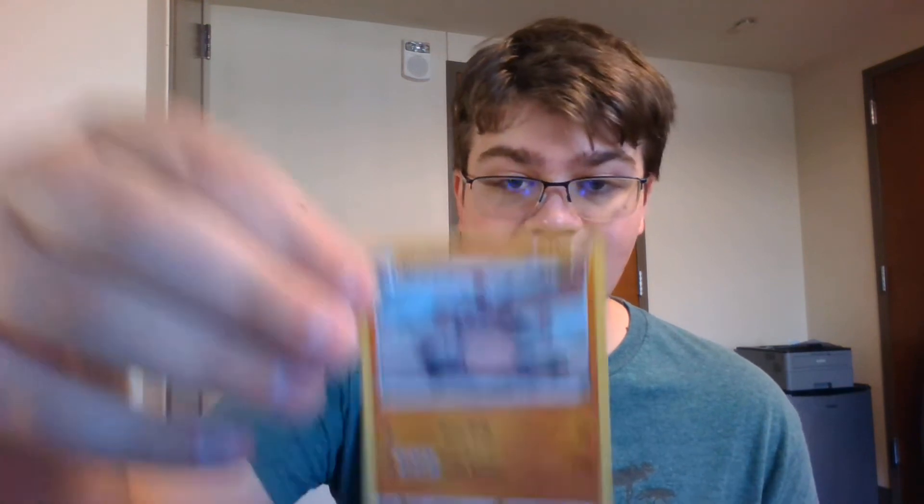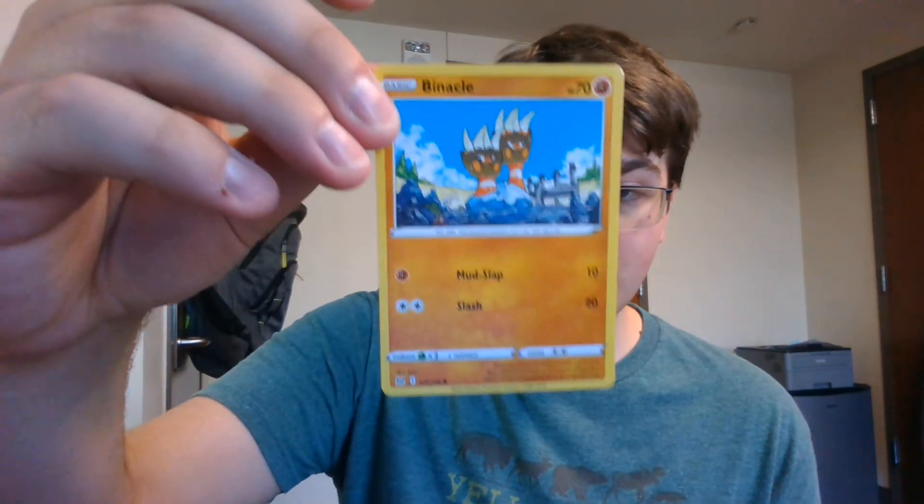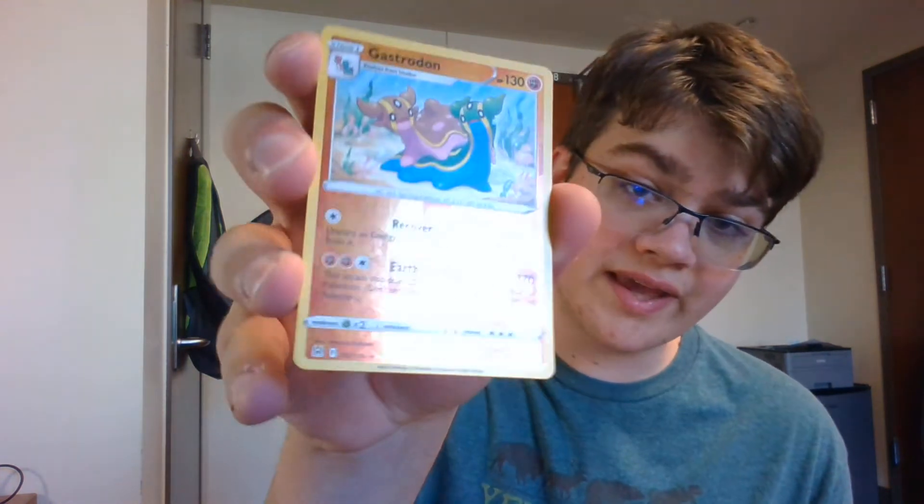We got an electric type energy, a Sliggoo, a Roserade, a Rhydon, a Blipbug, a Ducklett, a Porygon, a Binacle, and a Shalos — a really cool reverse holo. I'm excited to end off the day.